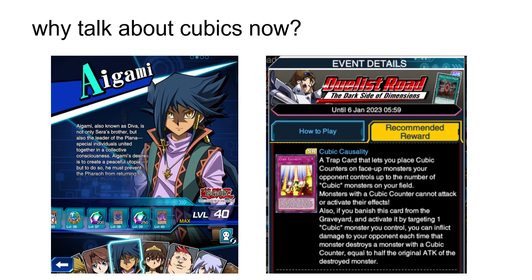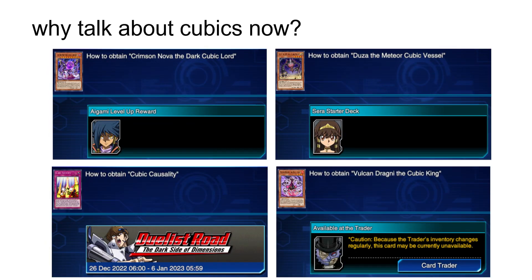Cubics is an entirely free-to-play archetype, with all of its key cards being event rewards at worst, but more often than not available simply by leveling up or dueling against Aigami and Serra.